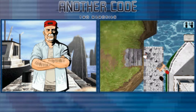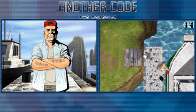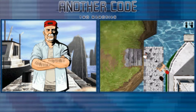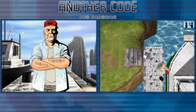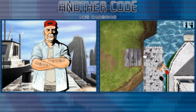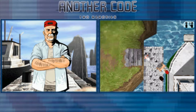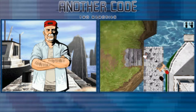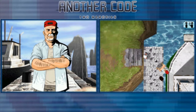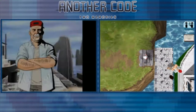Hey y'all, Momo here, and welcome to the second episode of Another Code 2 Memories. In the last episode, we did all the introductory stuff, and Jessica, our aunt, went off somewhere to find our dad, so we're actually going to be looking for him. We talked to the captain last time, so we're going to go this way.